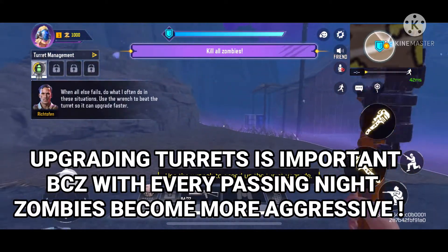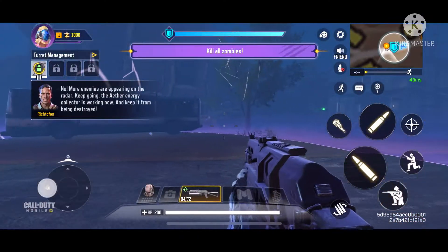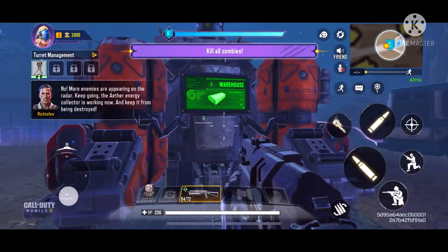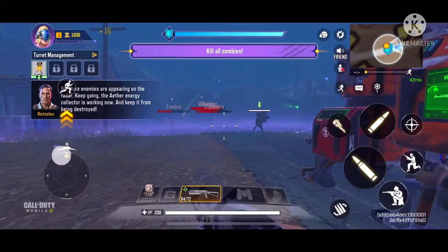When all else fails, do what I often do in these situations — use it. More enemies are appearing on the radar. Keep going. The ESA energy collector is working now. Keep it from being destroyed.